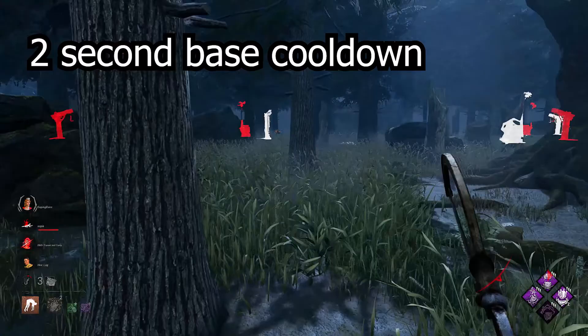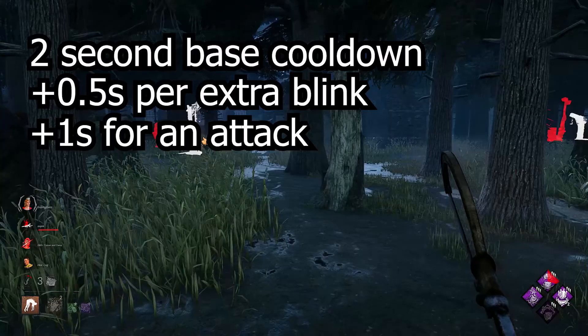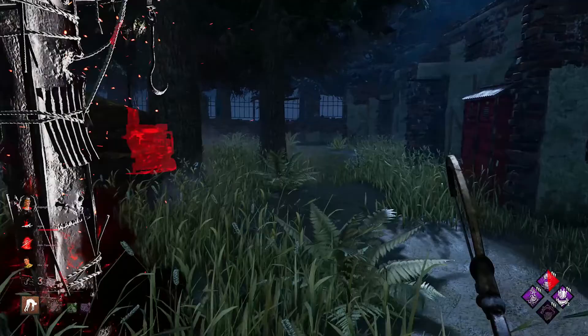The base cooldown for one blink is 2 seconds, and you gain an additional half a second cooldown for each chain blink, and 1 second if you attack. So try your best not to miss your attacks when blinking, because it can be very detrimental.